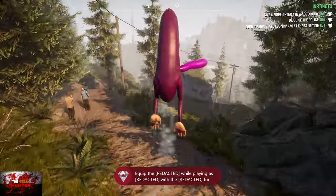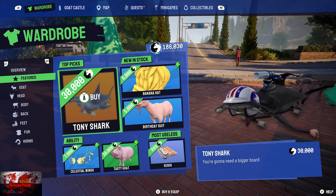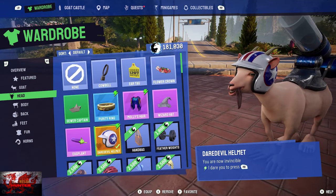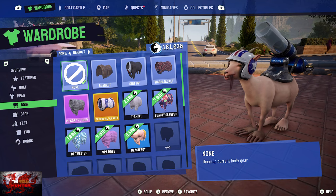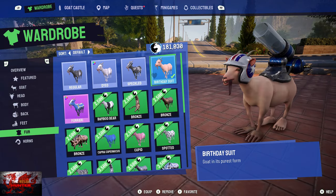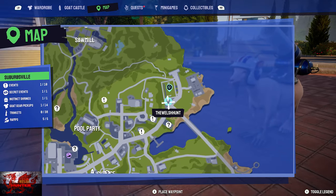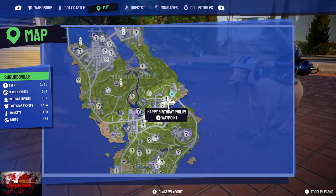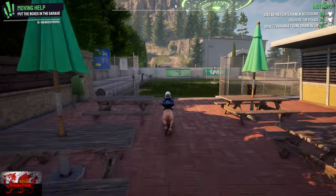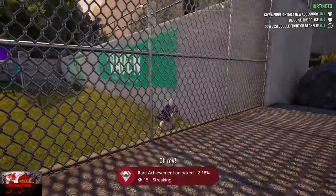For the 'Streaking' achievement, you need to have progressed the game to unlock the birthday suit. Find it in Featured or under the Fur section. Once you've got it, head to Suburbsville — just to the top right of the pool party and to the left of the 5G tower. Put the birthday suit on and snoop around there to get the Streaking achievement.